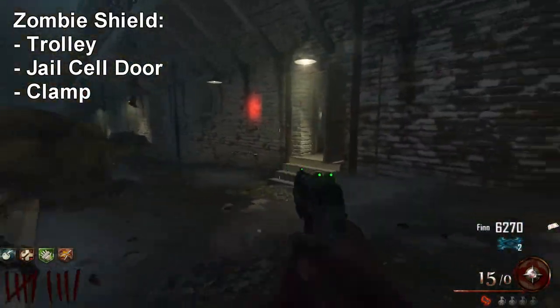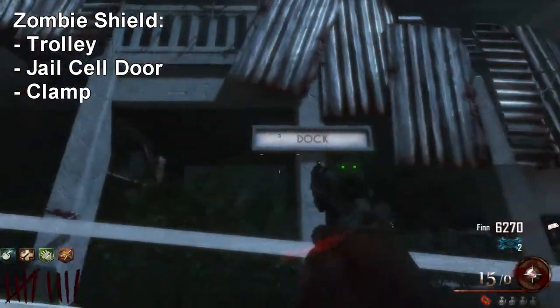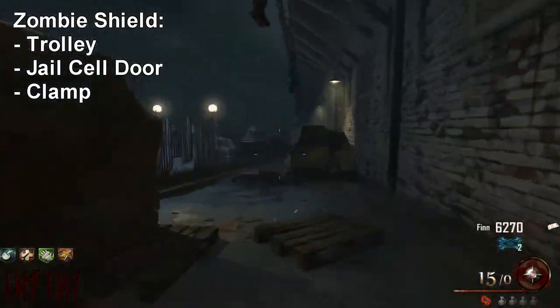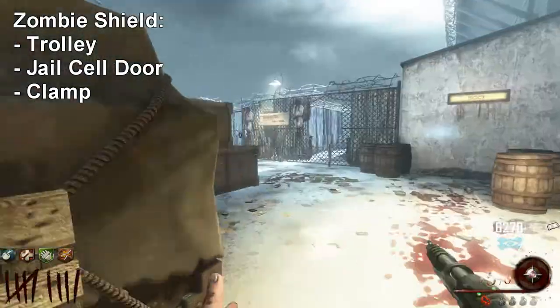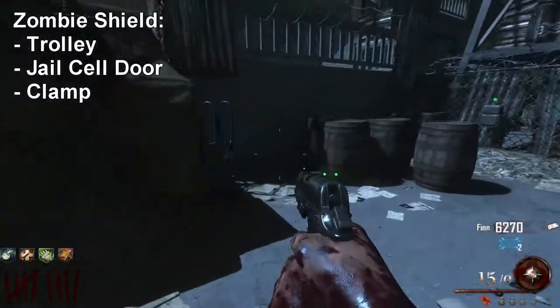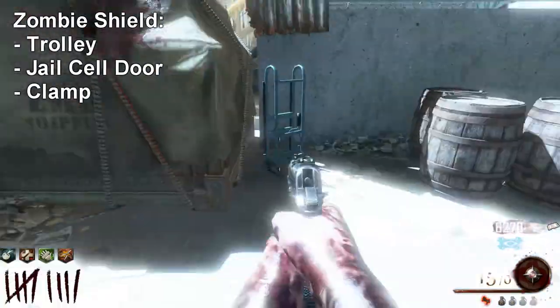The trolley can be found in one of two locations, both of which are on the docks where I currently am. We're going to go down all the way to the end of the docks. The first spot is right in a corner, and the second spot is further down closer to the sniper tower.